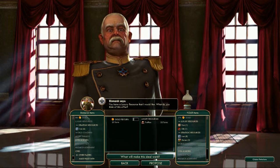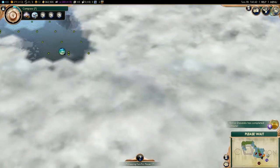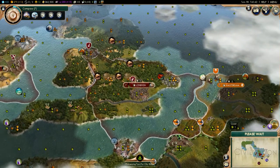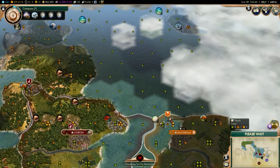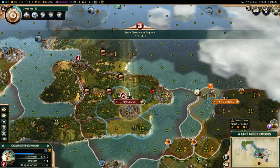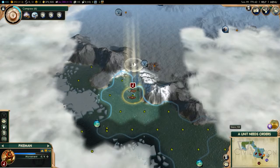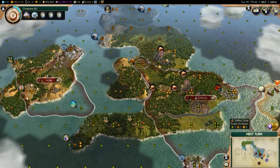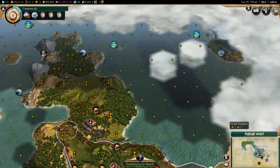Eight gold per turn — oh yes. I have plenty of iron to trade. Looks like he's getting a settler out. He better not be going over here, I'm going to be very angry. If he goes and settles on mainland Britain here, I'm going to be really pissed.